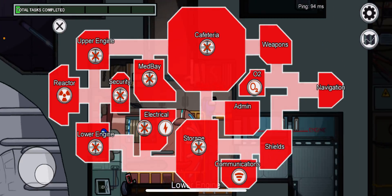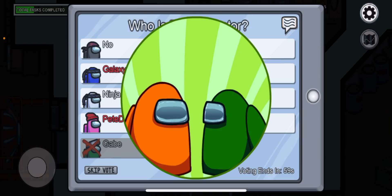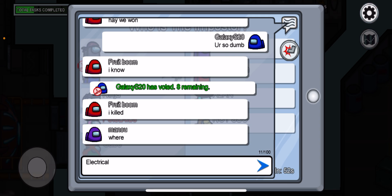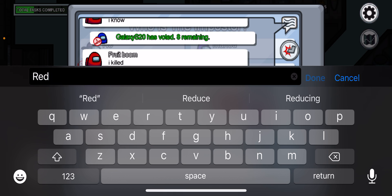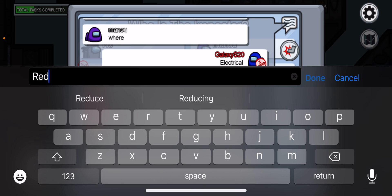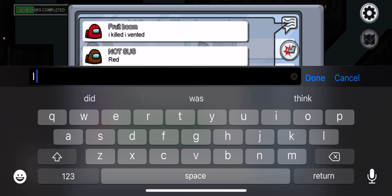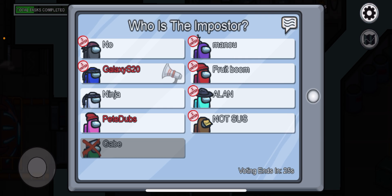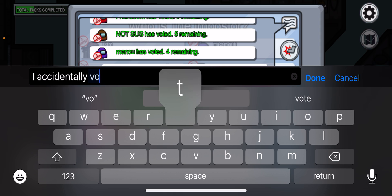Also, to play yourself — sabotage lights. I want to fix the lights and I'm not sus. By fixing lights as the imposter, you make yourself look safe.